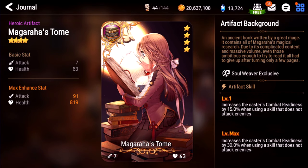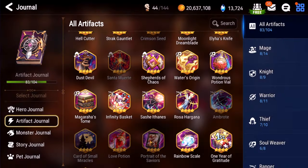Magahara's Tome. This is a very powerful artifact. The problem is it kind of competes with Rod sometimes — like with A. Momo, do you use Magahara's or Rod? I still think Rod is better, but 30% CR boost when using a non-attack skill is a huge, huge boost. No matter what, this still deserves an S. Great artifact — build one up.